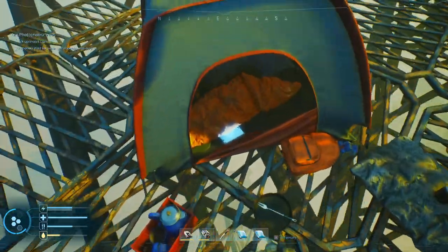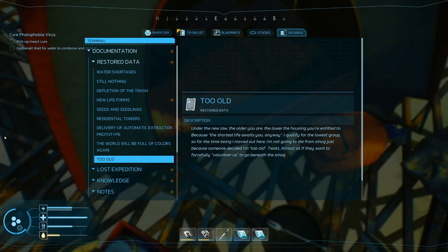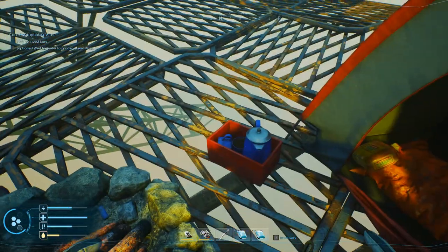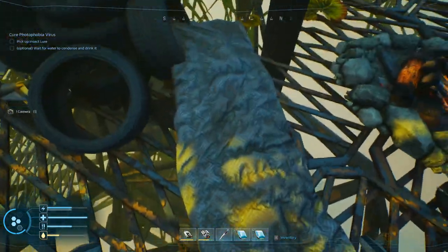Kind of a heartbreaking story I'm guessing. 'Under the new law the older you are, the lower the housing you're entitled to because the shortest life awaits you anyway. I qualify for the lowest group, so for the time being I moved out here. I'm not going to die from smog just because someone decided I'm too old. Almost as if they want to forcefully volunteer us to go beneath the smog.' So they camped here until they weren't here anymore.